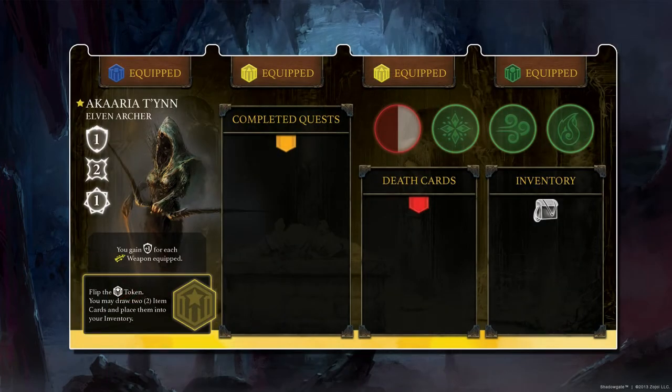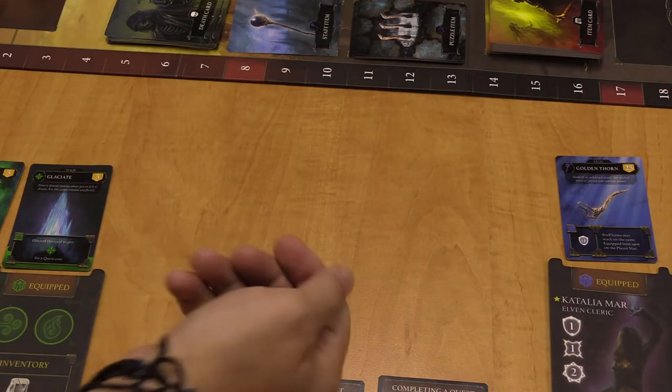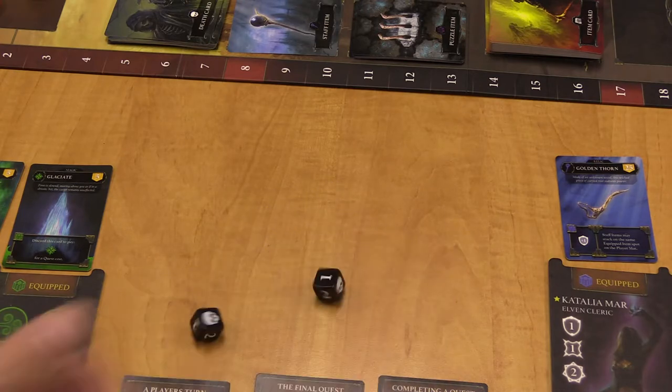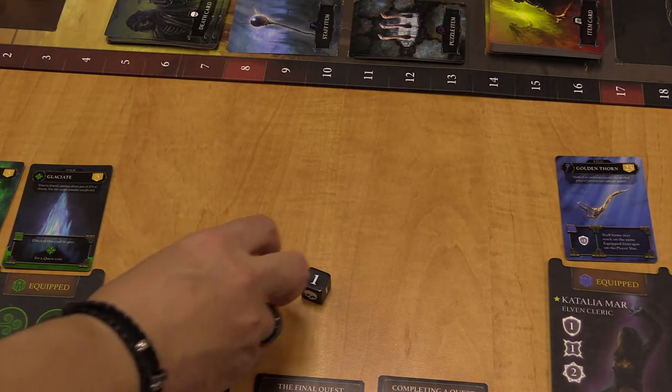Each character has a unique ability that aligns with their character's class. At this point, I would ask all players to roll two black dice. Each die will result in a 1, a 2, or a skull which is considered a 0. Whoever rolls the highest gets to go first. If there's a tie for the highest, those players re-roll until one player comes out on top.